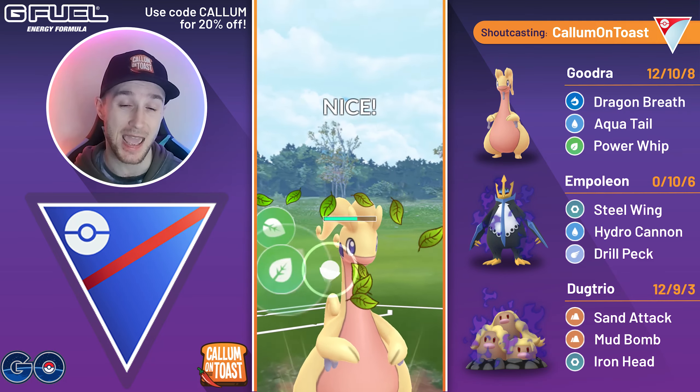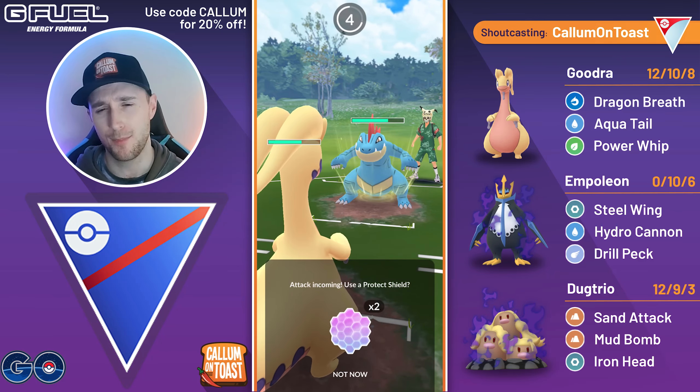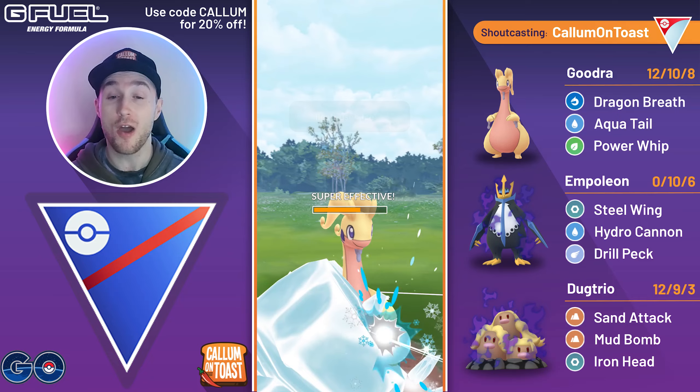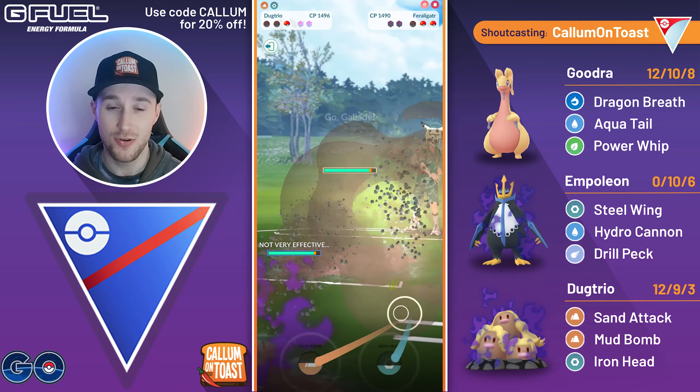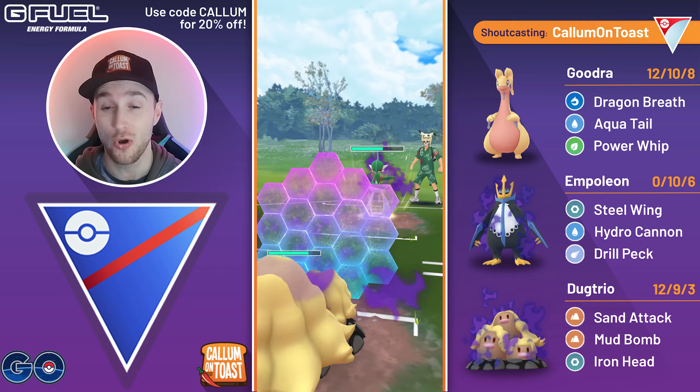The opponent is going to go for an Ice Beam — I was expecting Crunch, not ideal. The opponent swaps. I thought it was going to be a Medicham, but of course Shadow Gallade got a buff this season. That's a lot better for my Shadow Alolan Dugtrio, especially with a shield advantage. So we can now go for the Mud Bomb — Mud Bomb will take out the Shadow Gallade.